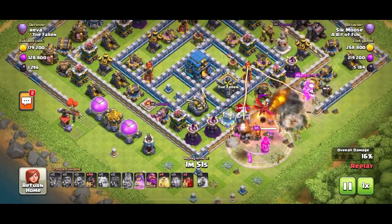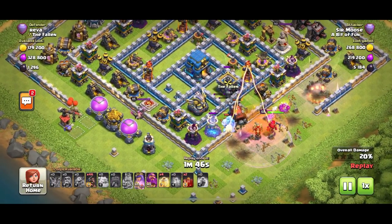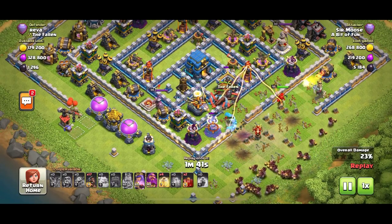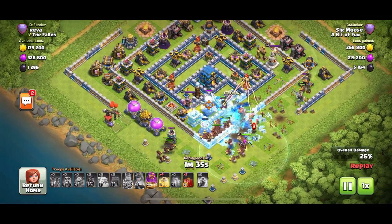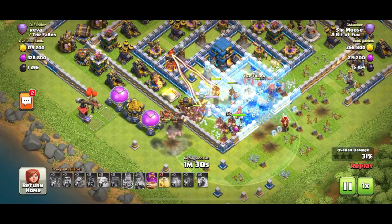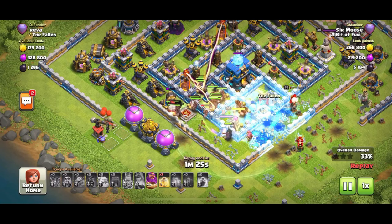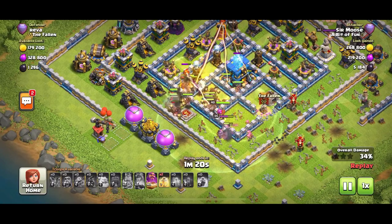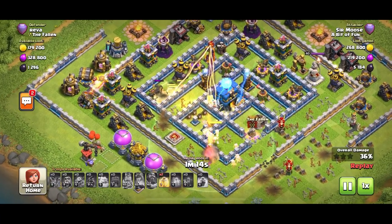CC troops come out with nasty dragons — poison them. Then it's watching and waiting to see how things unfold. Use a rage spell if needed. When you think it's ready, get those hog riders and the grand warden prepared. The town hall hasn't been activated, so if you leave it, the hogs will stream right by the town hall. Use a skeleton spell to activate the town hall.